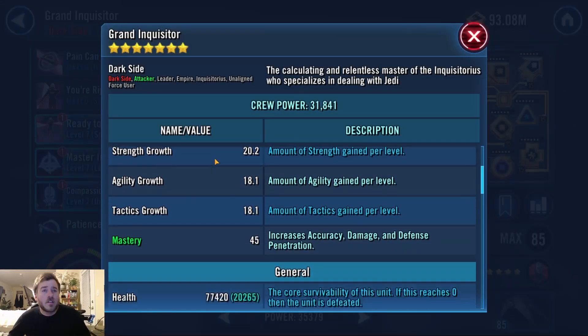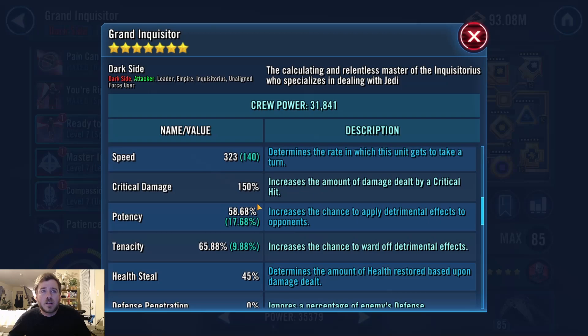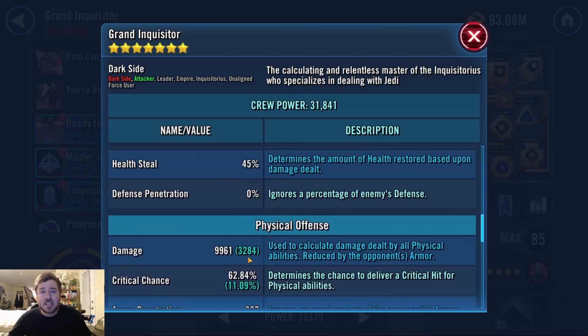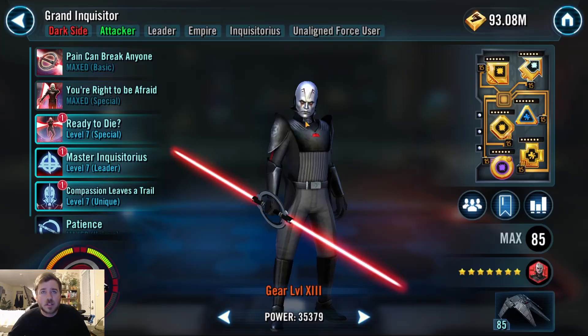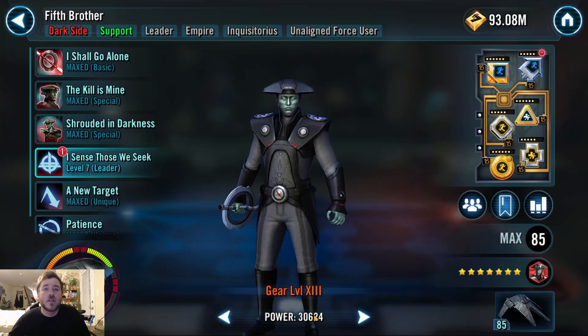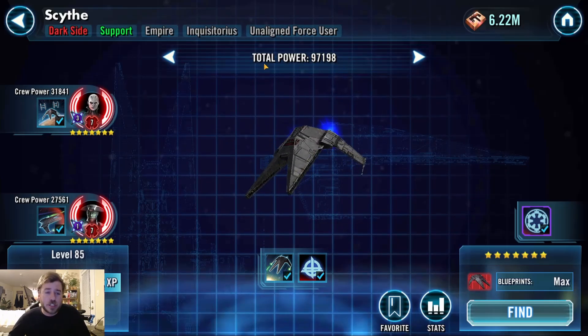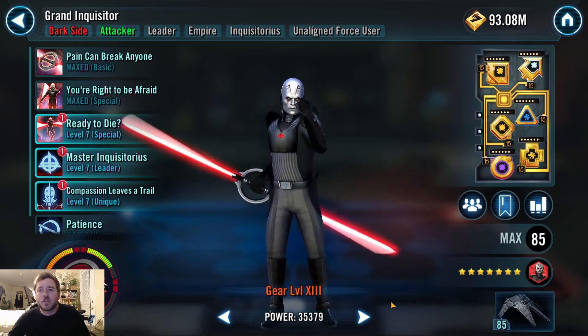Next we have Grand Inquisitor in an offense set. I have a lot of speed on him — 140 with no speed set, which I think is pretty high. A little bit of health from the circle mod and some secondaries. Decent offense, not quite 10,000 — the magical 10,000 that a lot of people set as a threshold. I enjoy using him; I think he gets some good work done. Right now I have him on defense, but that'll probably change. Him and Fifth Brother are the Scythe captains, and that is the highest power ship on my roster, which helps inflate my GP a little bit.